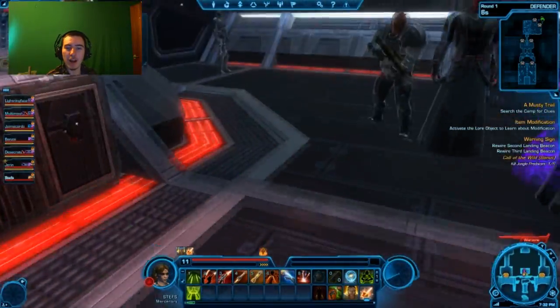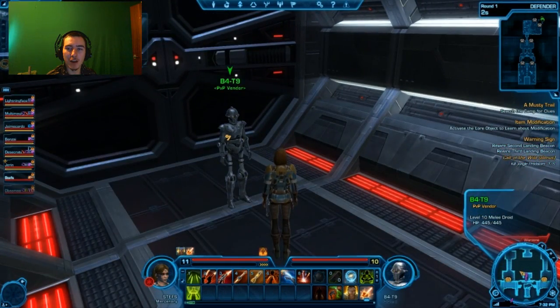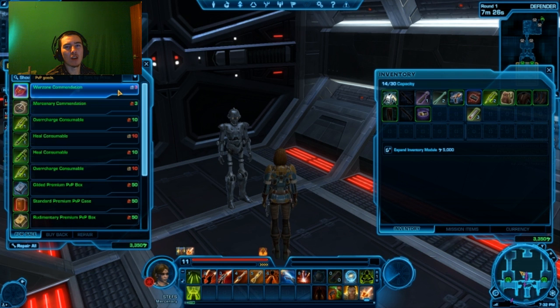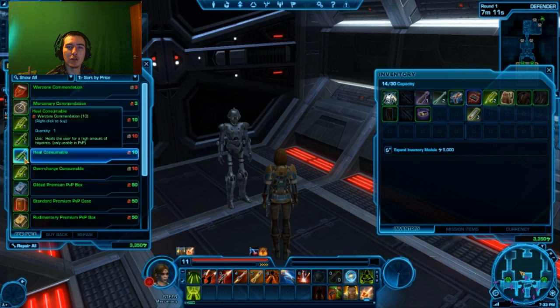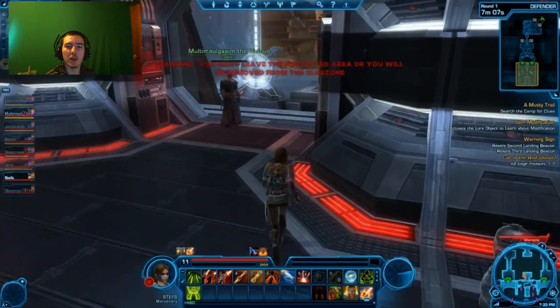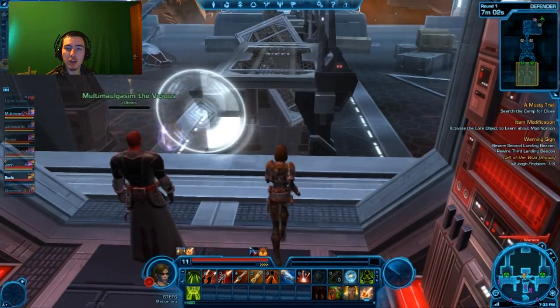This is PvP and I'm playing a level 11 bounty hunter, and these are the people I'll be fighting alongside. This here is a PvP droid vendor — they sell all sorts of stuff: stimpacks, stat-boosting stuff, heal potions, and mercenary commendations which can be spent on gear. They also sell these nifty little boxes that you open and get some PvP-specific healing gear out of, plus a random item, which is pretty cool.